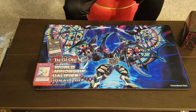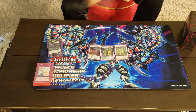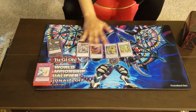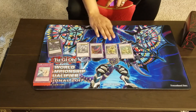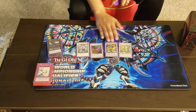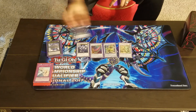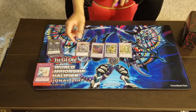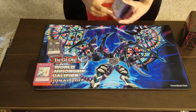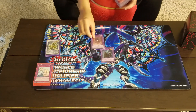For synchros: one Nat Beast, one Denglong, one Chanbara, and one Trishula. I can see why people might want to cut Chanbara, but it's so good — it helps you go into game or put your opponent on a clock. Denglong makes it easier to get into True King of All Calamities. Nat Beast is a great lockout and Trishula is the same kind of play as Denglong but for synchros.